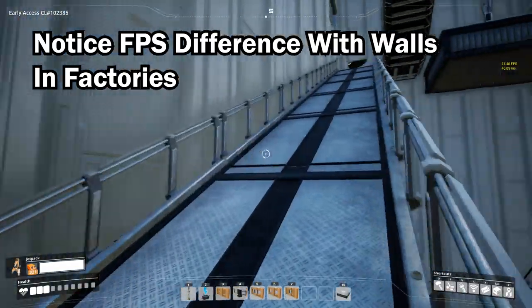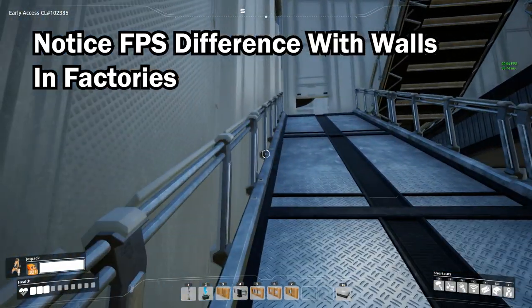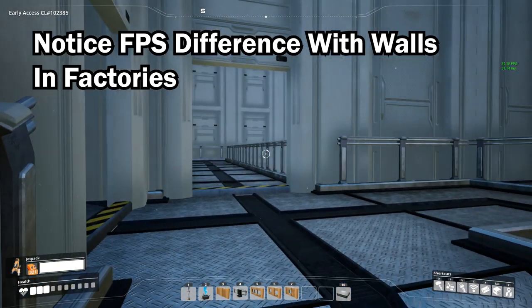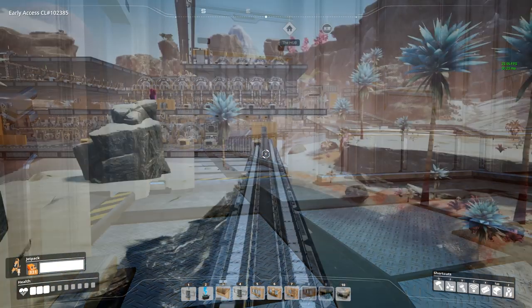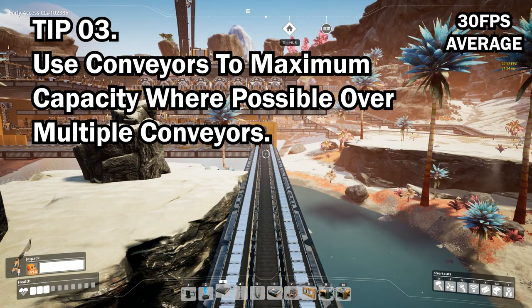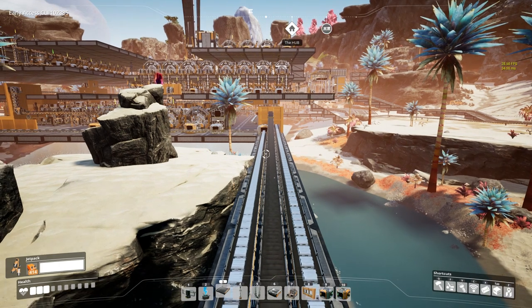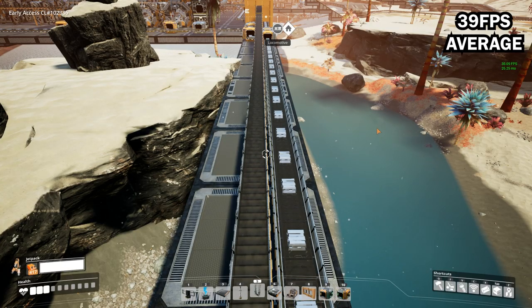Tip number three: when transporting items along longer distances via conveyor, if this can't be avoided, try to use a single fast conveyor at maximum capacity rather than several separate slower conveyors. For example, if you have 270 items to transport, transport via a mark 3 belt rather than three mark 1s.